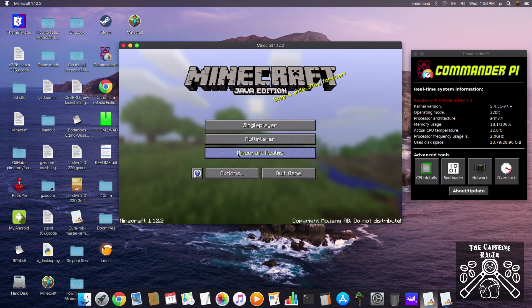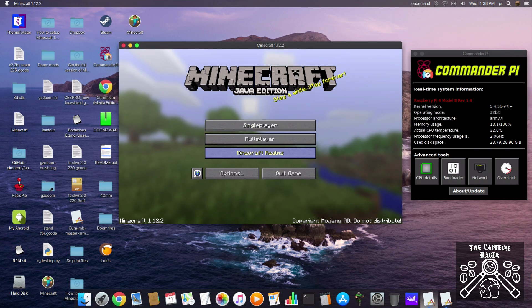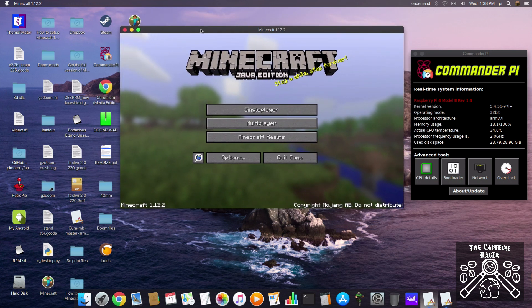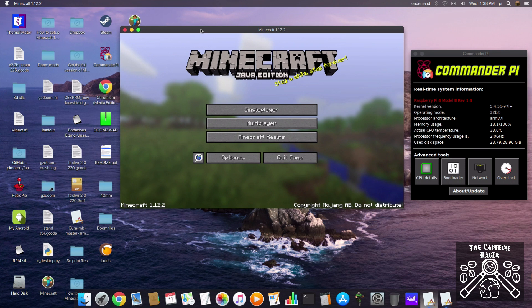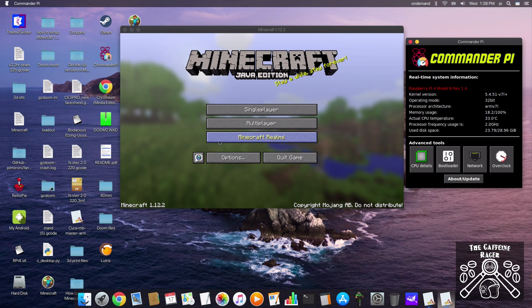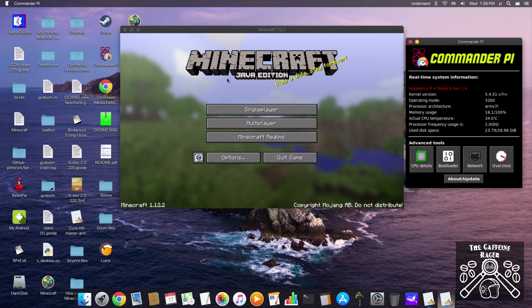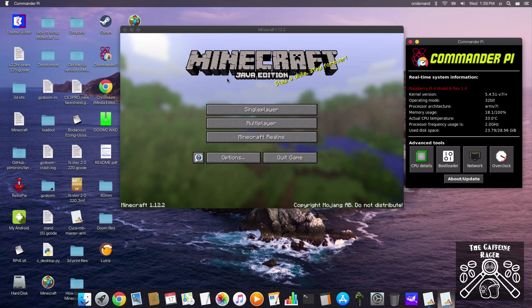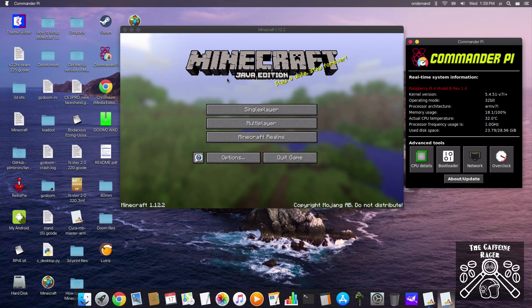Hey everyone, it's Tim the caffeine racer with something a little bit different today. I am down the shed — the workshop, the man cave, whatever you want to call it — and we are on the Raspberry Pi 4. This is the 8 gig model, it's overclocked, and I thought today we would play a little bit of Minecraft as a way to unwind for 10 minutes. I'm going to do some little episodes using a Raspberry Pi to play Minecraft.